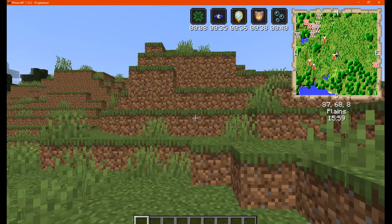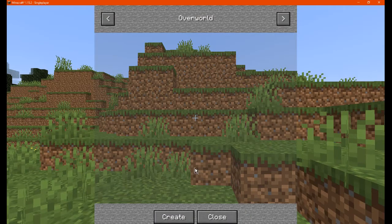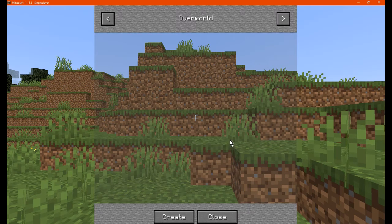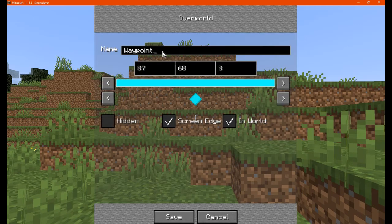So go to U and we can see that we can create a map. We can view the dimensional ones even though we haven't been to them yet. So let's create a new one — just say 'spawn area.' We can select the actual marker color and change the coordinates to wherever we want to display it, besides where we're actually creating it.